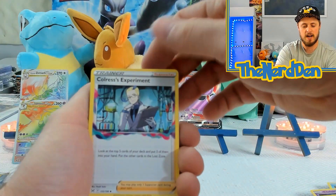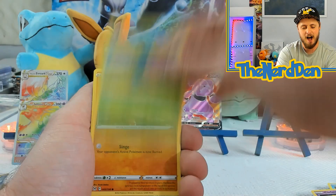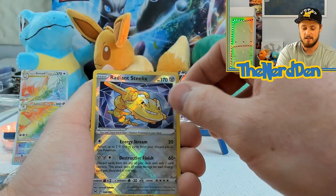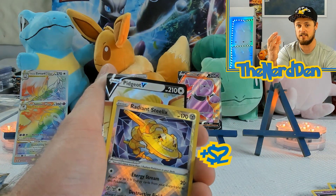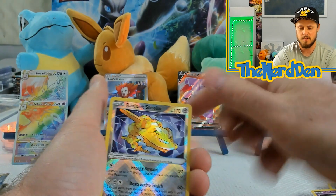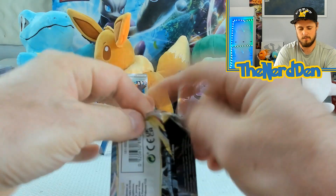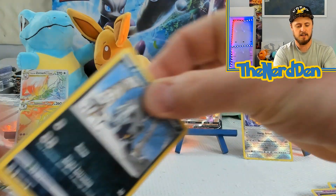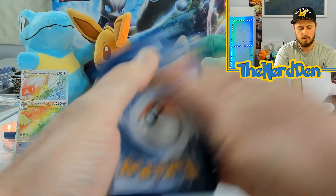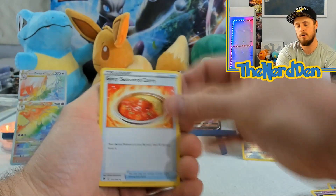Bronzong, Colorless Experiment, Bronzor, Phanpy, Poliwag, Oddish, Growlithe, and a Radiant Steelix into a Pidgeot V — not bad, the hot hands! We've still got the hot hands. And with our easels fully loaded we can honestly say this is turning out to be a beautiful video.